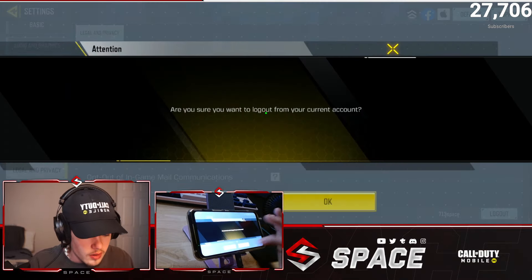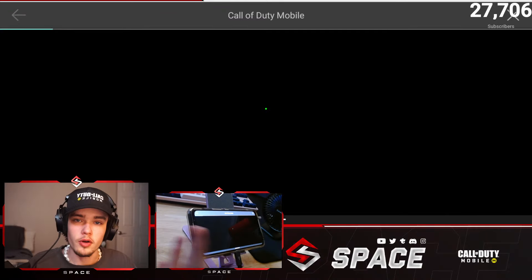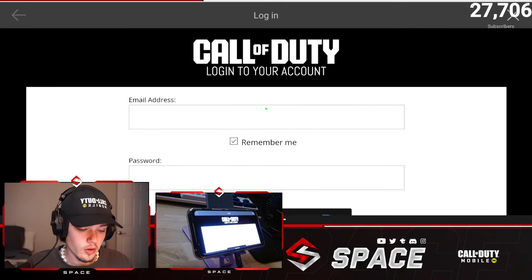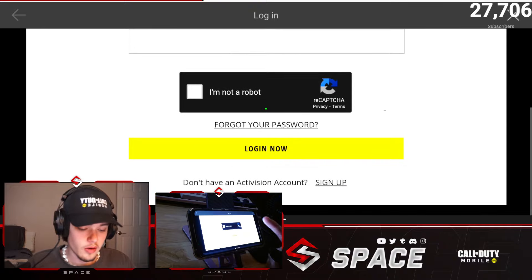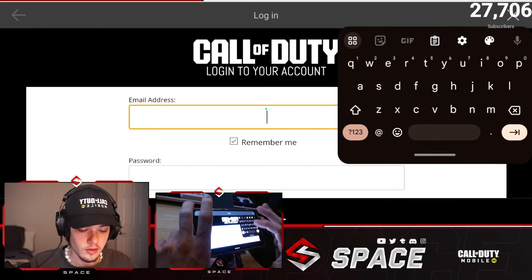Click that log out button, and now that you're back on the page, go ahead and click Call of Duty. If you don't have a Call of Duty Mobile account already, you can make one — it gives you a sign up option right there. I already have one so I'm going to go ahead and just log in.